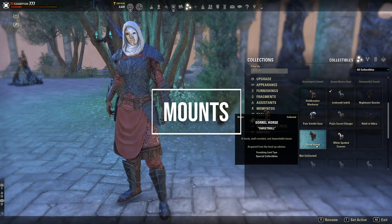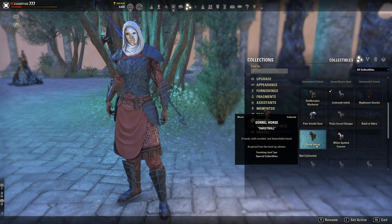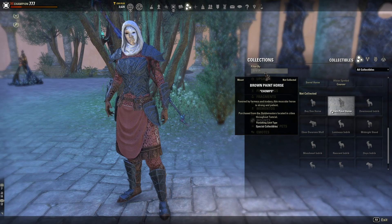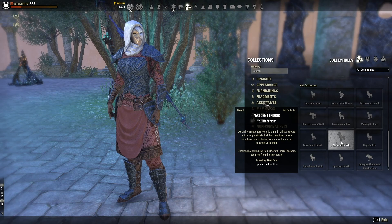Mounts are the one thing in ESO I wish were more earnable — they've started adding some. The Sorrel Horse is earned from the level-up advisor during leveling. The Bay Dun Horse, Brown Paint Horse, and Midnight Steed can all be purchased with gold from any stable master in the game. There are also Indrik mounts which are technically free, though some events are in DLC expansion zones. Check out my Indrik guide in the description or on brobygotthis.com.